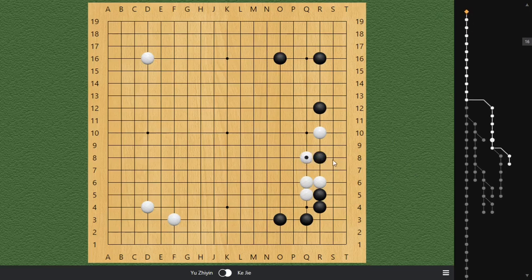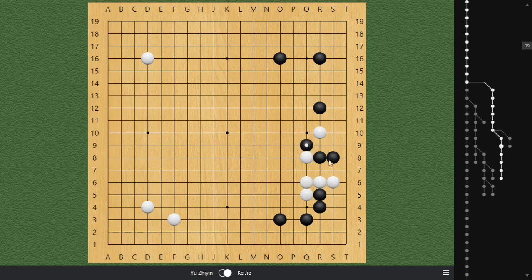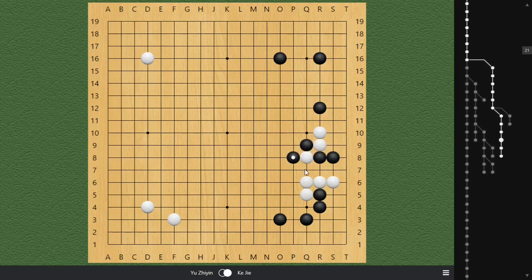When white attaches, black can extend on the second line. This creates a miai situation. Black is trying to connect back at S6 and also connect back at S10. So if white blocks this option, we can play an atari and then play out this one. Even if black's two stones die inside, black is able to gain tremendous influence on the outside, and that's going to be a leading game for black.